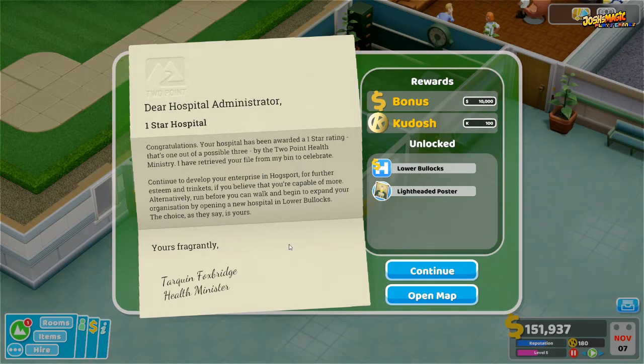I'm going to leave it here for today. In the next episode we are going to try to make this a two-star hospital. It's Josh's Magic Plays Games — if you liked what you've seen, don't forget to hit that like button and subscribe, and we'll see you in the next one. Thanks for watching!